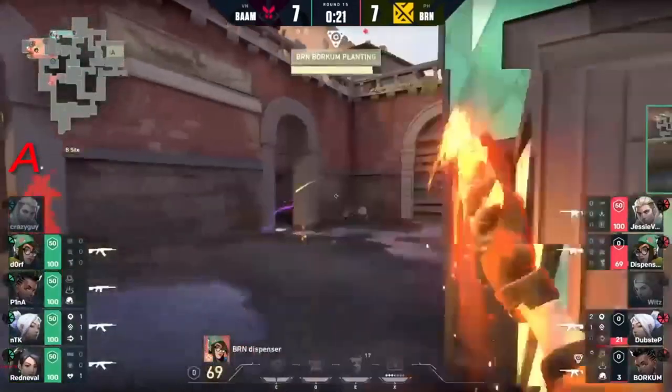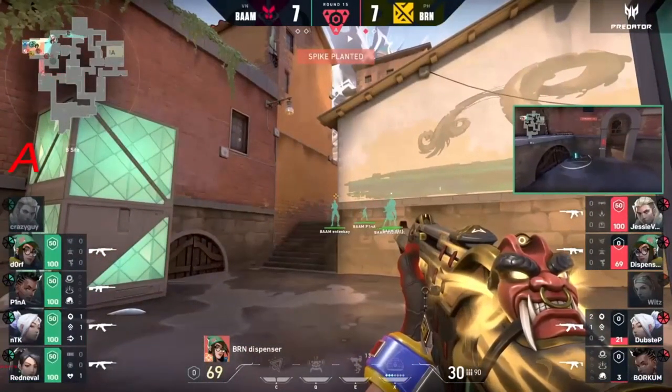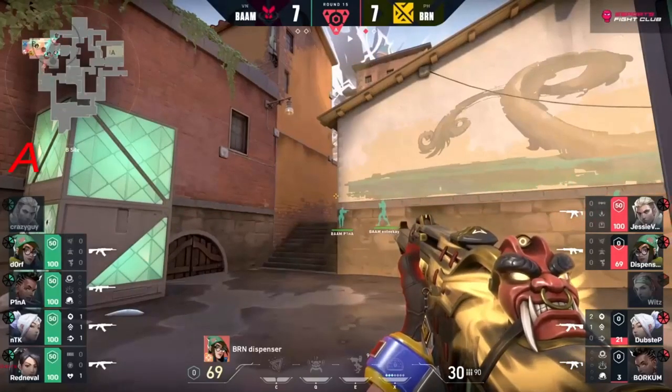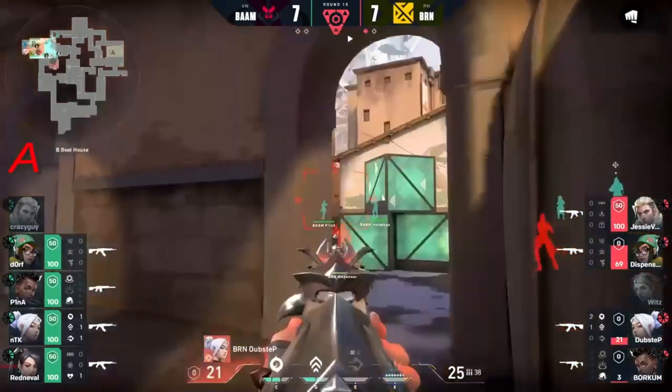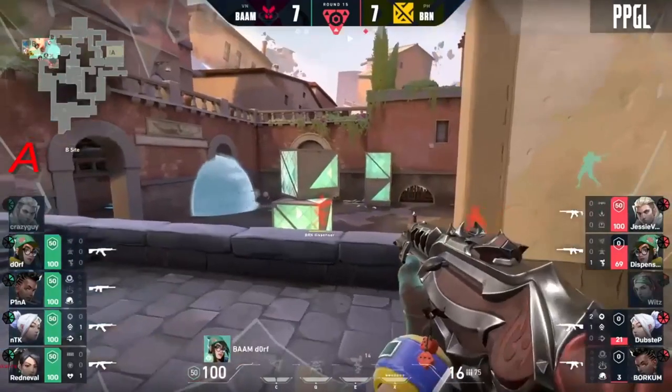With wits being dead and out of the picture - no way to heal dubstep and borkum who have like 24 HP cumulatively - this is going to be a tough hold. Dispenser is one of the only players who still has HP on him - he's dropped to 69. It's going to be dorf to look to entry.